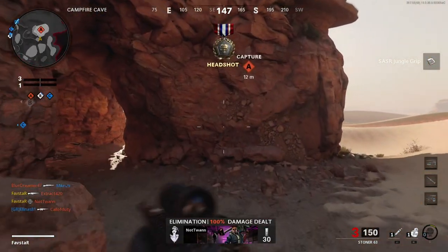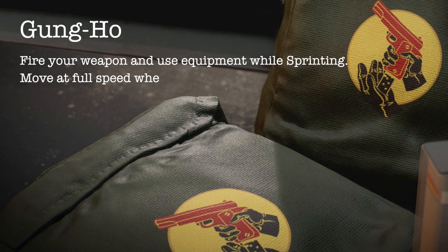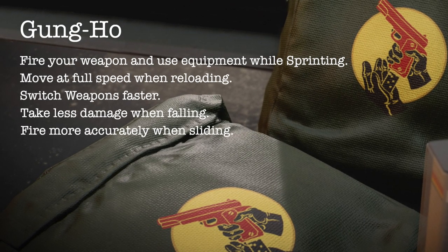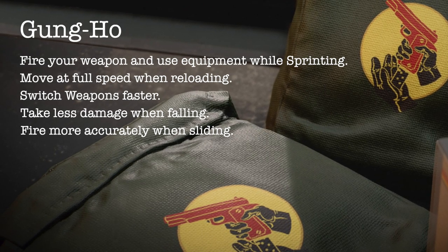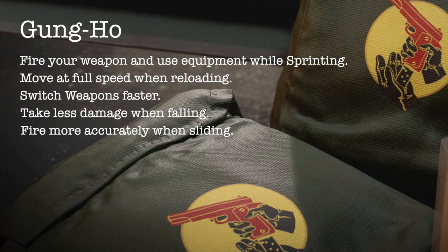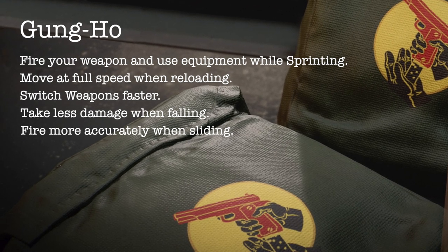So what exactly does Gung Ho do? The in-game description describes the Gung Ho perk as the ability to fire weapons and use equipment while sprinting, move at full speed when reloading, switch weapons faster, take less damage when falling, and fire more accurately when sliding.